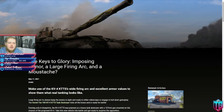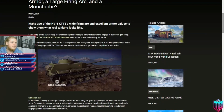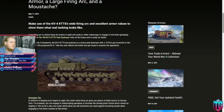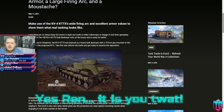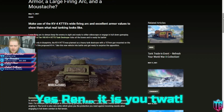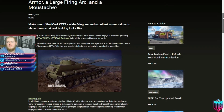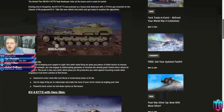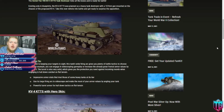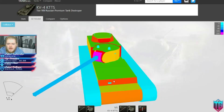Now going over the Keys to Glory — the brand new tank we're getting — coming out tomorrow. The KV4 KTTS: wide firing arc, excellent armor values showing what real tanking looks like. It's basically a KV4 hull with a KV4 gun, but it's quite lower to the ground because it's a casemate, and it's a side-scraping monster. I've got it in TanksGG here so we'll have a look in a second.